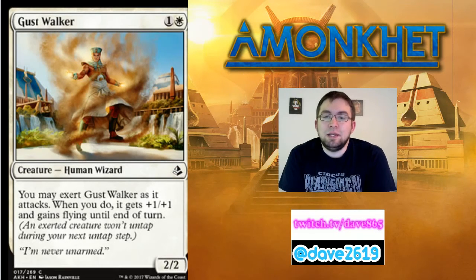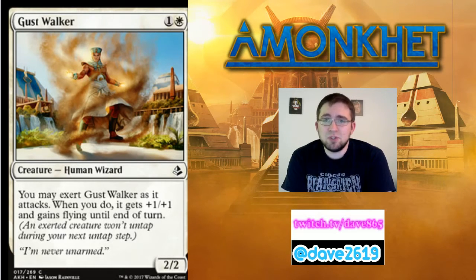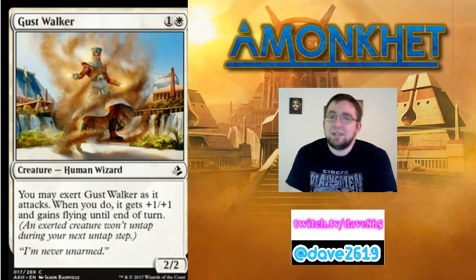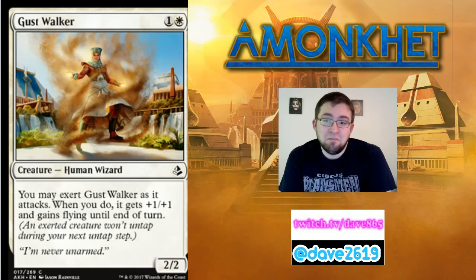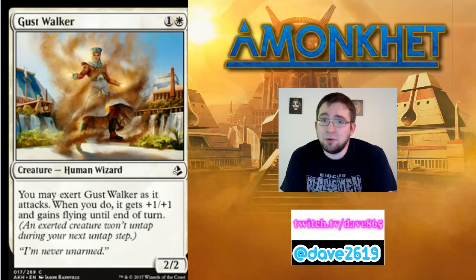Gustwalker — a generic mana and a white for a 2/2 human wizard at common. You may exert Gustwalker as it attacks. When you do, it gets +1/+1 and gains flying until end of turn. Your aggressive white decks are going to love this, maybe even your blue-white flyers decks. Your durdle decks maybe not as much — it's a good aggressive creature, and if you're lacking two-drops, put him in. Personally I want this attacking in the air for three as much as possible. It draws removal away from your more important threats. I'd play at least one copy in most white decks, maybe two in the right one.